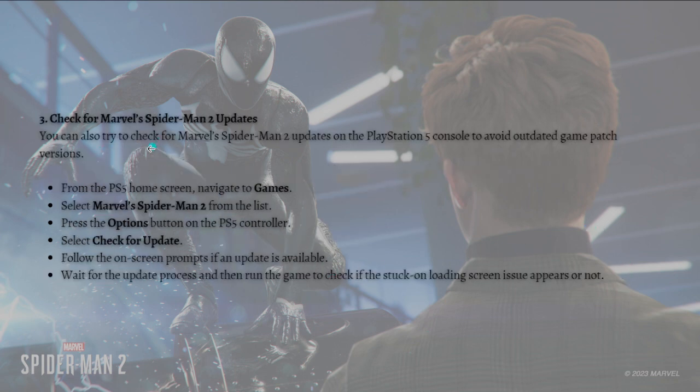If that method still didn't fix the problem, you can also check for Marvel's Spider-Man 2 updates on your PlayStation 5 console to avoid running an outdated game patch. From the PS5 home screen, navigate to Games and select Marvel's Spider-Man 2 from the list. Press the Options button on the PS5 controller and select Check for Update. Follow the on-screen prompts if an update is available, wait for the process to complete, then run the game to check if the loading issue appears again.